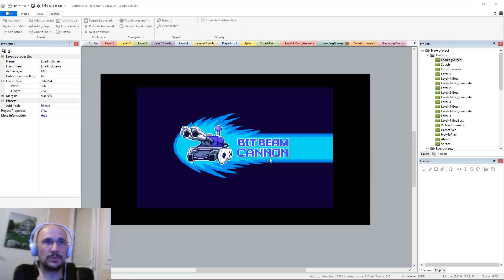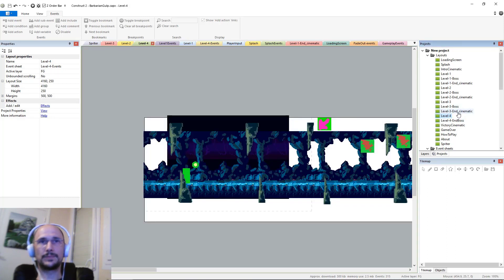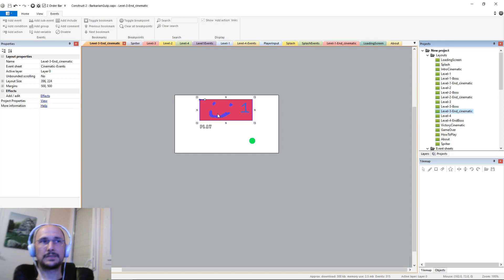The first thing I'll show you is what I've been doing on the Construct side of things. The biggest thing is I finished filling in every last layout we're going to need. Once I did that I also started making the unique elements — for example, every cinematic scene needs a separate custom set of images, so I made sure each cinematic layout had its own sprite that's part of the family and works with the logic but can have its own set of images.